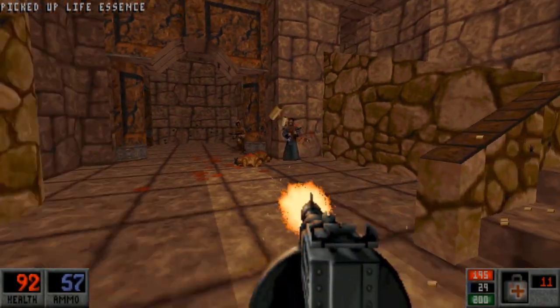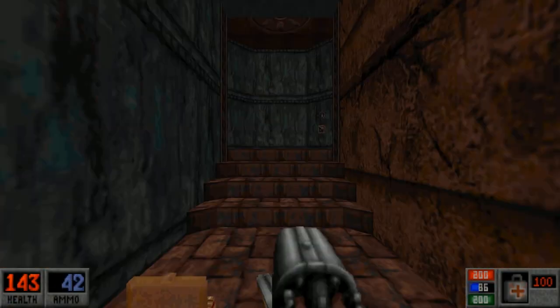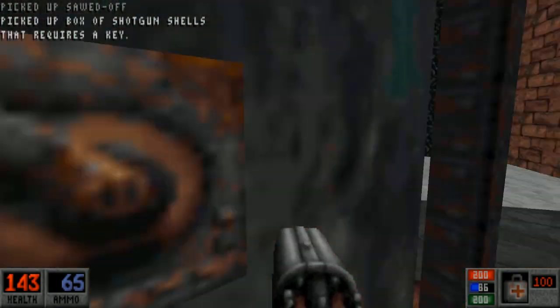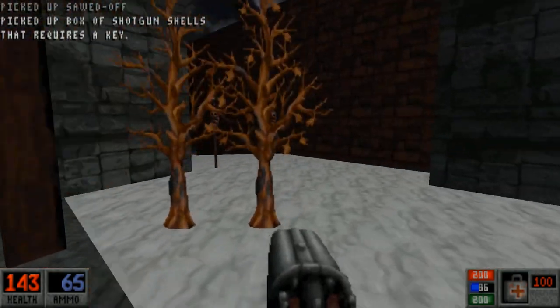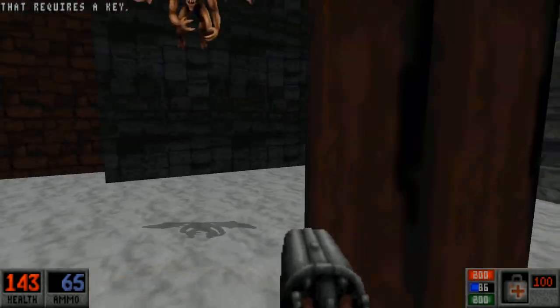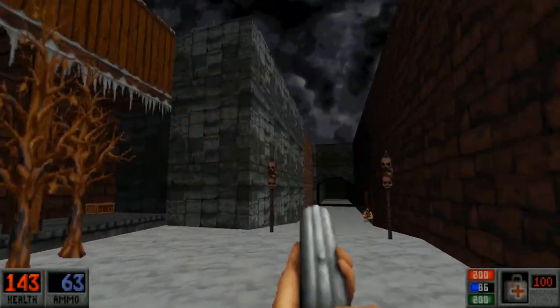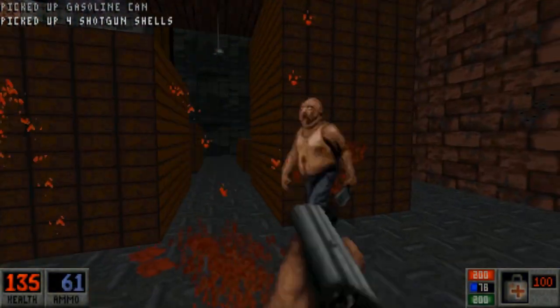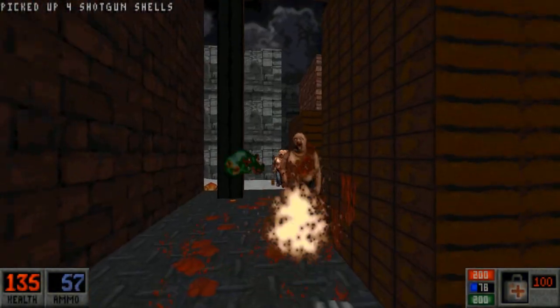The graphics are pretty good by Build Engine standards and are highly detailed. Blood, like Shadow Warrior, makes use of voxels! The levels are quite good, and they are filled to the brim with excellent detail, and have good secrets, and have some very impressive architecture, and a large degree of interactivity. Thankfully, they are not all bloody mazes.